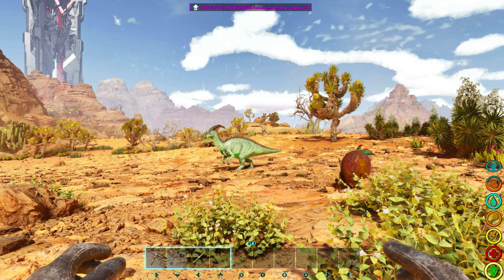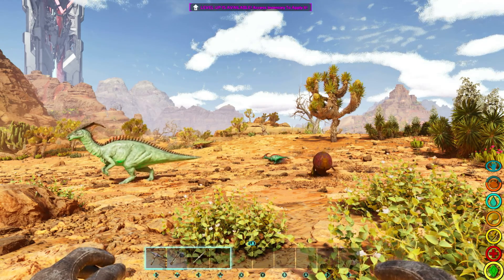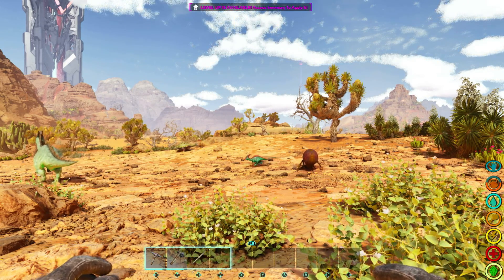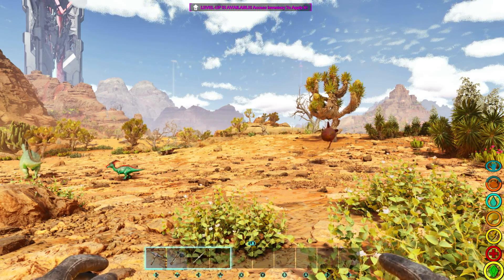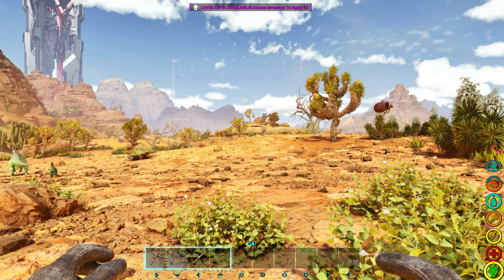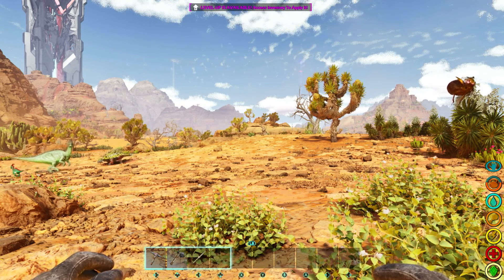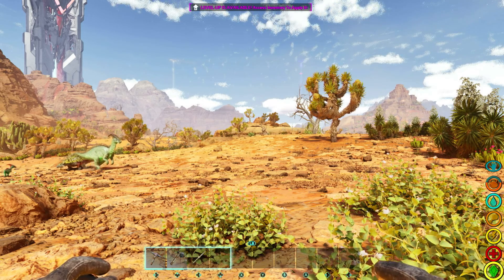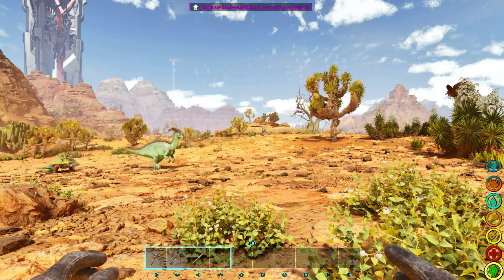Alright everyone, so today I'm going to be showing you a very quick video. I'm going to try to keep this as short as possible, but with Scorched Earth here I've noticed that the frame rates are actually a little bad, especially in certain areas. When I was playing the island I did find quite a few codes that were actually working very well, and a lot of them are actually different than the ones I posted way earlier on in the playthrough. So I'm gonna take a minute and show you guys what the codes are as well as a visual example right here behind me.